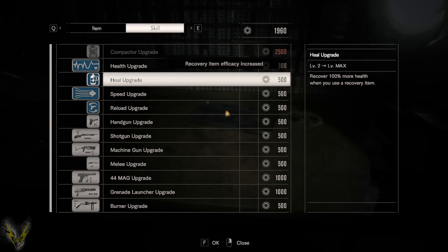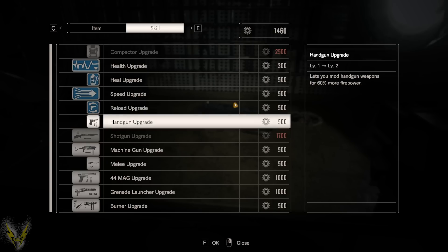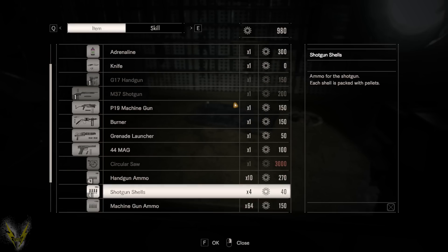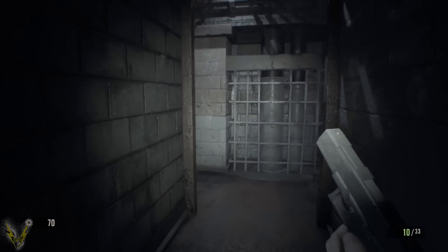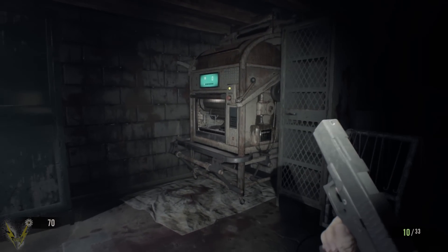We can do a heal upgrade, so that when you heal, it actually heals. I'm going to upgrade the shotgun. I'm not going to upgrade the pistol. Let's buy some more ammo real quick, because we're still going to be using the pistol for a bit. I always want to have at least 30 shotgun shells. We have 70, we should be good. Make sure we collect all our shit.